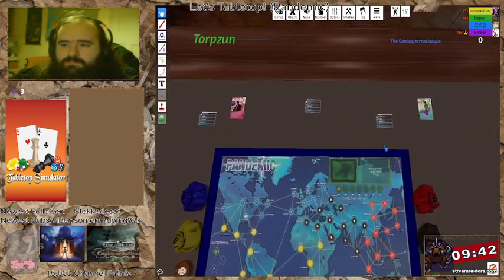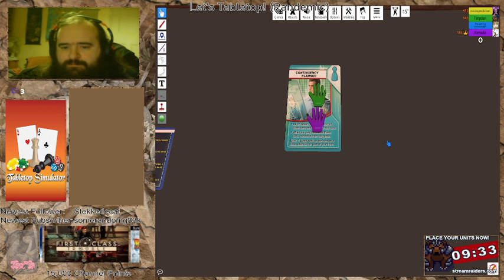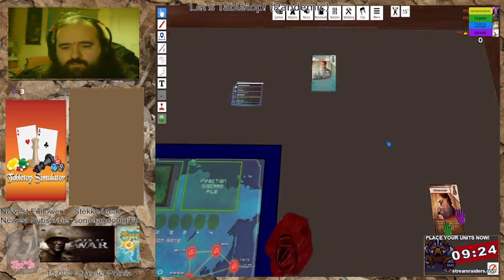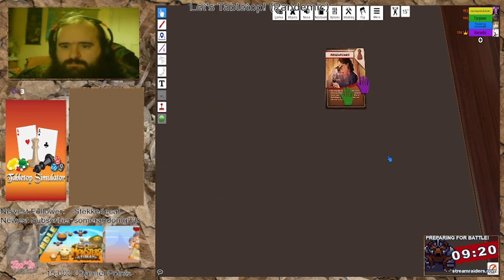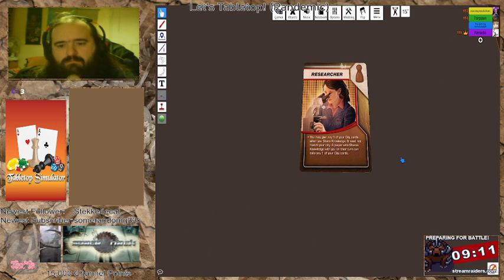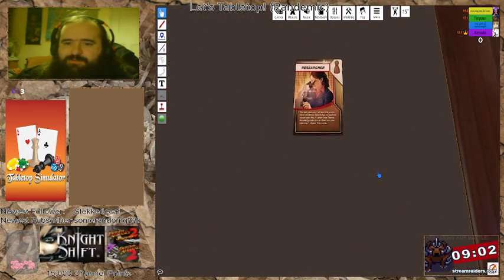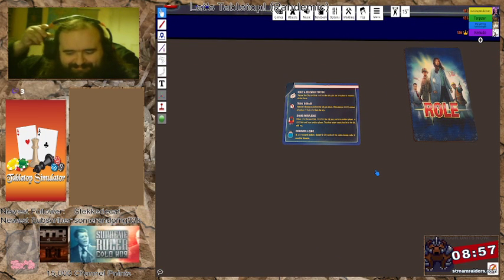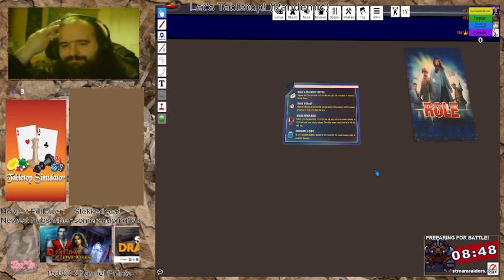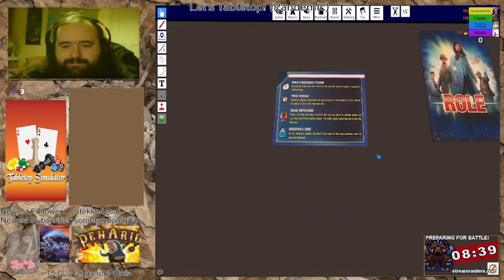Archaeologist, you're the contingency planner. As an action, take any discarded event card and store it on this card. When you play the stored event card, remove it from the game. Limit one event card on this card at a time, and it's not part of your hand. And I am the researcher — I may give any one of my city cards when I share knowledge; it does not need to match my city. A player who shares knowledge with me on their turn can take any one of my city cards. Essentially I can ignore those card trading rules. I am the orc in a lab coat.